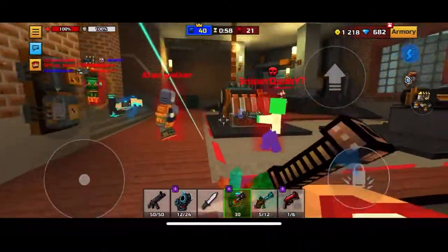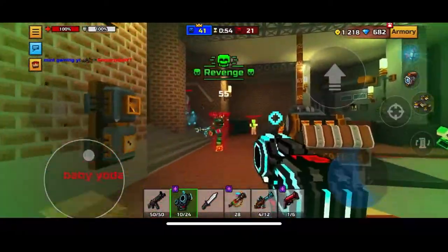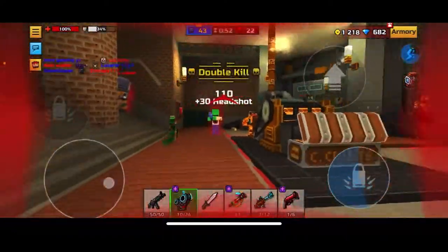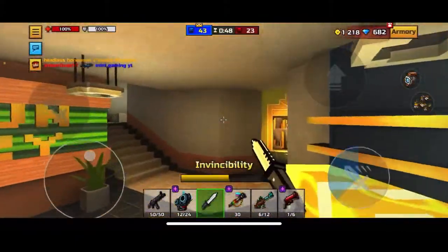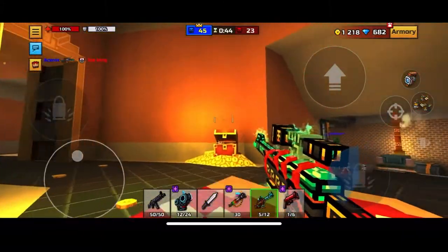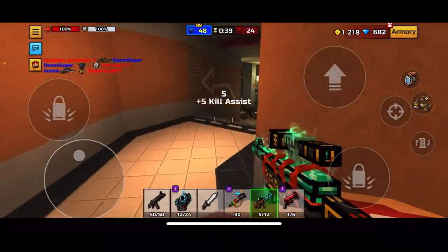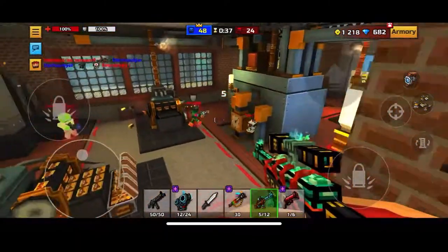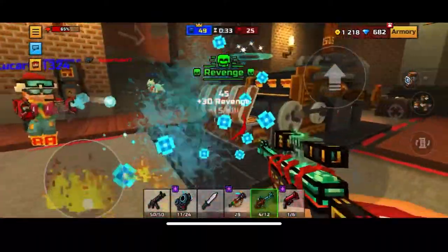Weapons with a green laser are just cool to me — I don't know why, I just like the color green. That's why I liked the Antivirus for so long, but when they added the Aerosaur Rifle, that replaced it for me. This weapon has a blue laser, and it's really, really good — I still prefer Aerosaur Rifle, but that's just me.